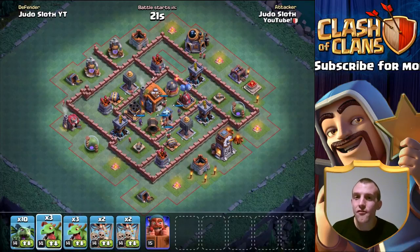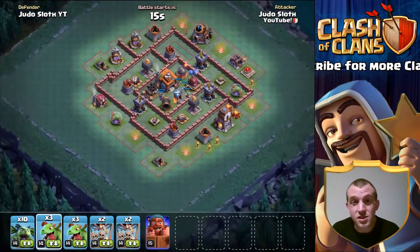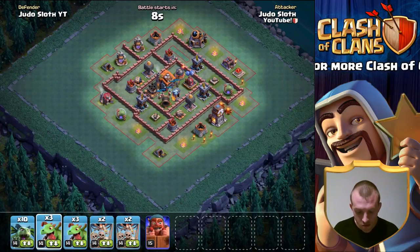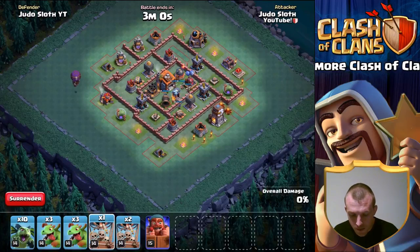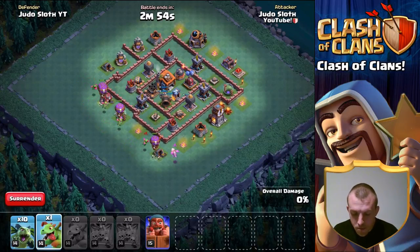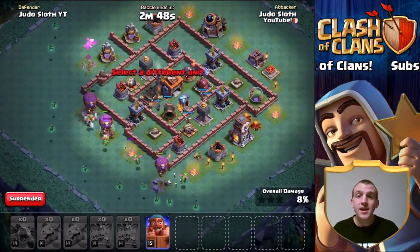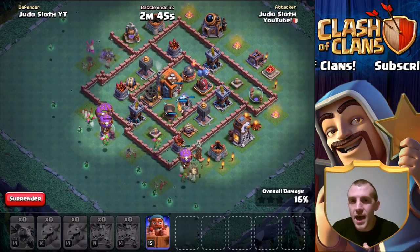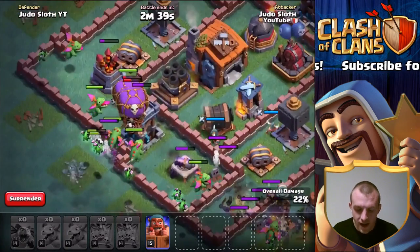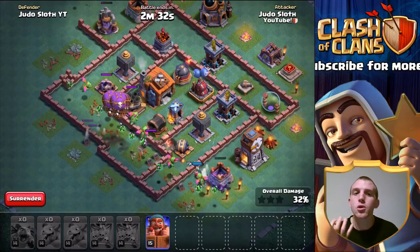I actually find tanking for the baby dragons — because the balloons have more health — is a little bit more helpful. But honestly I'm not a hundred percent sure where the Dropship would be more beneficial than one of the other troops. The Dropship coming in will tank for the baby dragons. Even though the baby dragons will lose their ability because the Dropship is an air troop, this still works quite nicely. The baby dragons have less health, so the Dropship tanks for the air defense a little bit longer, keeps your baby dragons alive, and then as the Dropships go down, your baby dragons might get their enraged bonus to help power through the base.